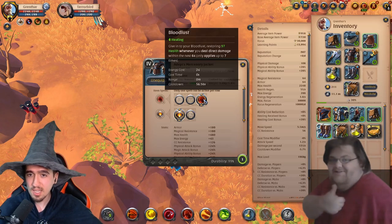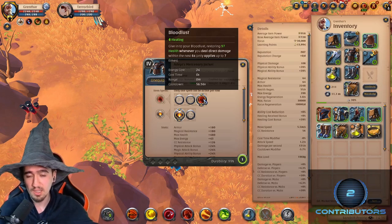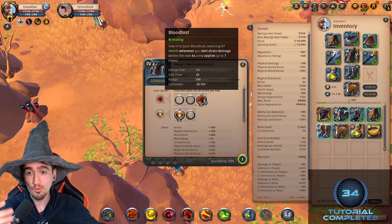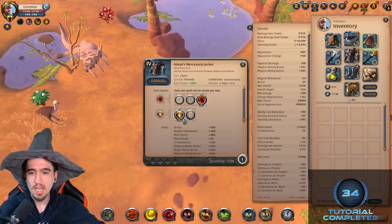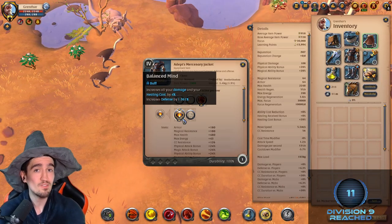Then you want to have the mercenary jacket with the third ability, called bloodlust, on your armor. Bloodlust works every single time you auto attack or deal direct damage - direct damage meaning non-DoT damage - you're going to heal yourself for 97 HP. This can happen up to seven times. Then we have the balanced mind passive, which increases your damage and defensives by a little bit.